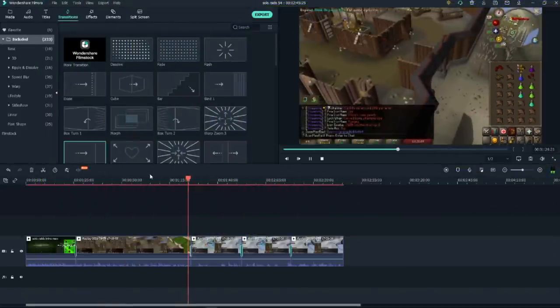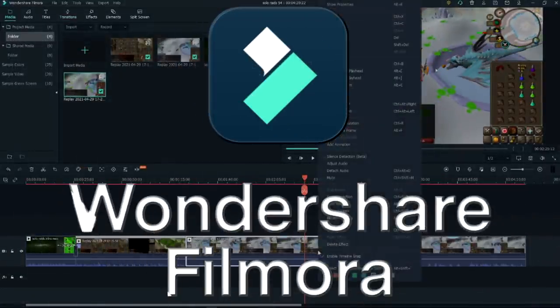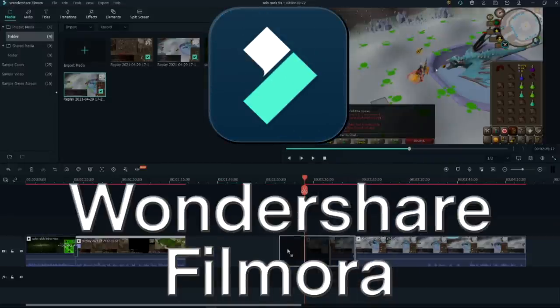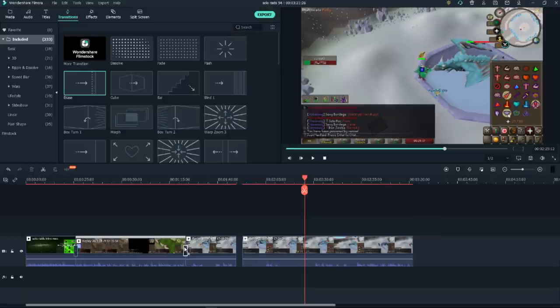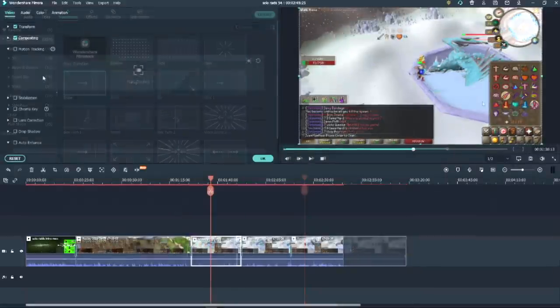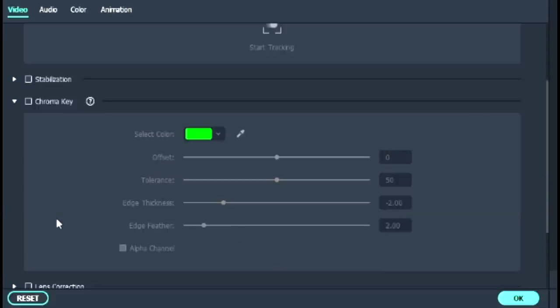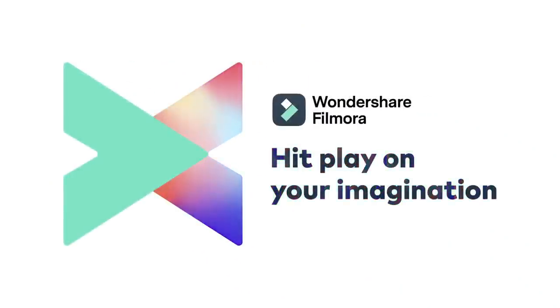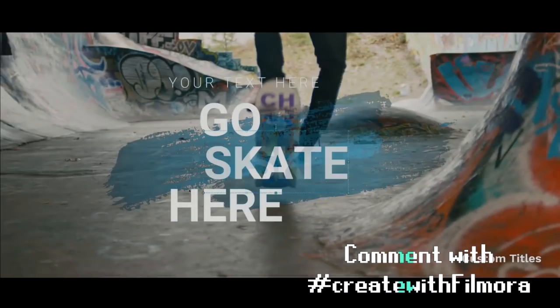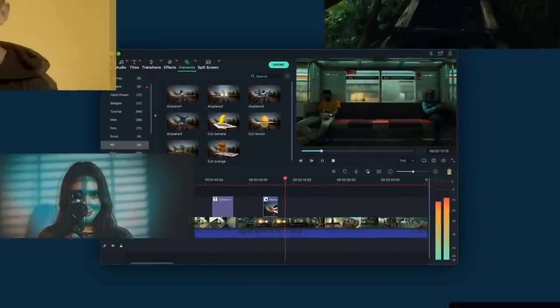Today's sponsor is Wondershare Filmora 10, the best and simple to use video editing software available. I edited parts of this video using Filmora 10 to show how easy it is to do important editing tasks like transitions and cuts, making it very beginner friendly. Filmora also comes with advanced features like chroma keying and stabilization. Pricing is great — lifetime is only $70, or you can try for free first. One of you can get a free one-year Filmora 10 license — just write in the comments what you like about Filmora 10 with the hashtag createwithfilmora. Download using the links in the description.